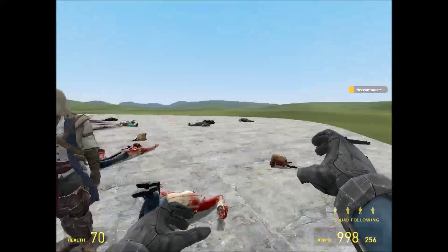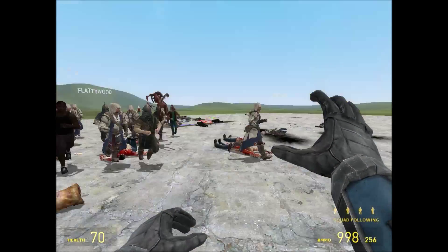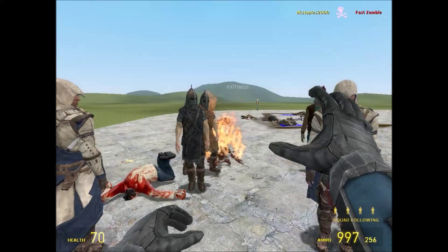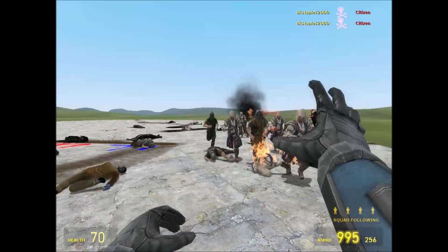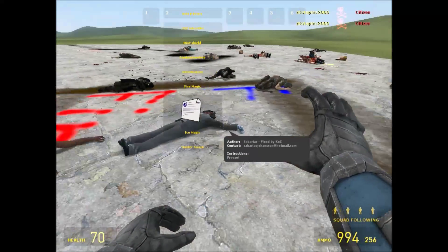There's one more — it's a necromancer. You can spawn those little things. And with your power fists you can shoot a bolt of some sort, and it just drops everyone and sets them on fire, which can be pretty useful.